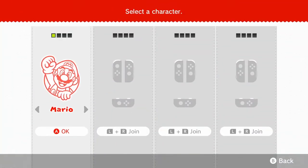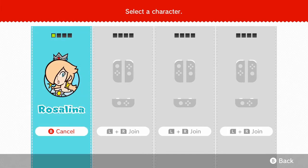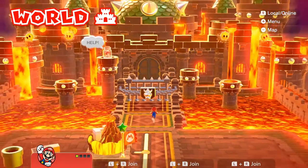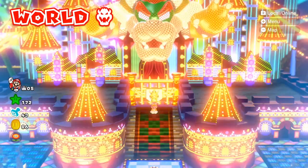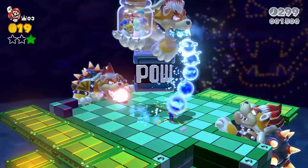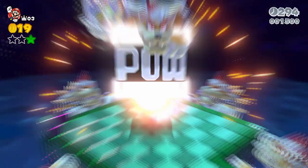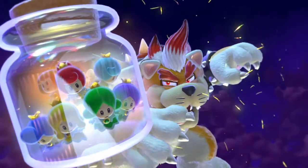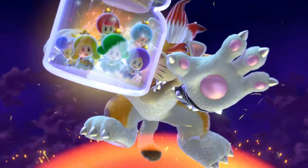In order to unlock Rosalina you've got to get a few things done first. One being that you actually have to complete the game, meaning you have to complete World Castle. Then once you get out of World Castle there's a whole other Bowser world you have to complete. You need to beat that — specifically the Bowser level where he turns into a cat and climbs that huge building. That's technically the final boss of the game.